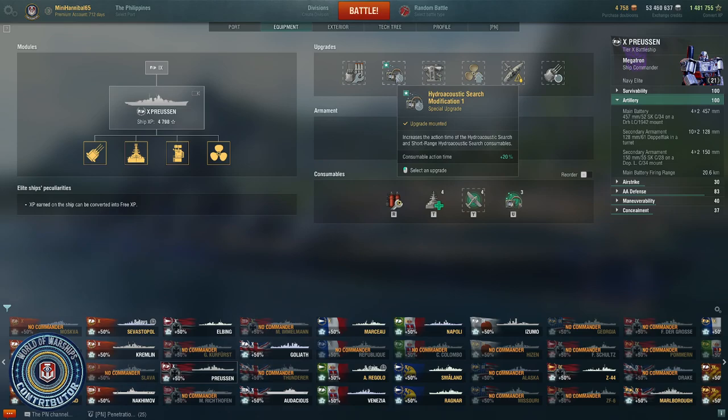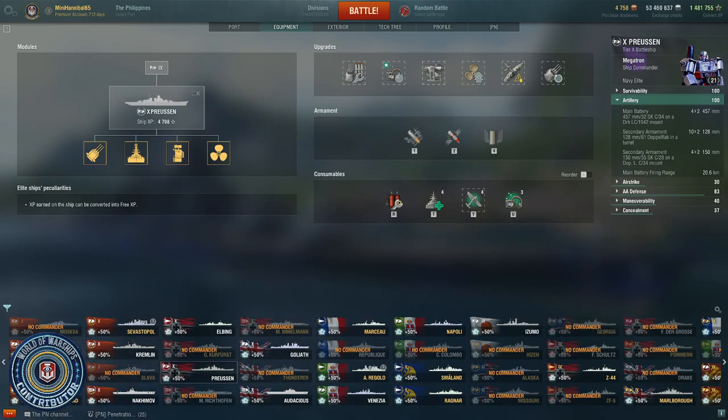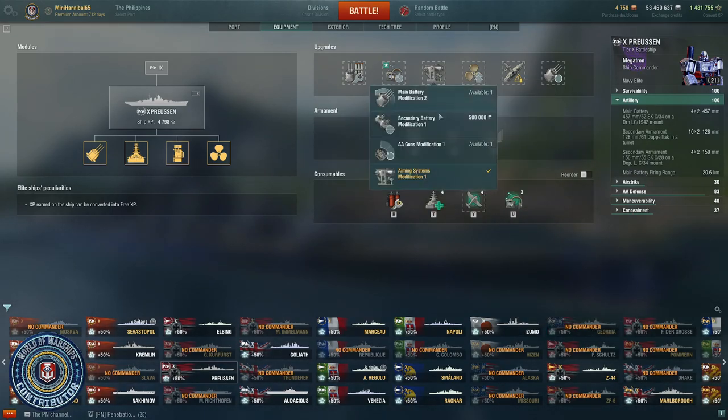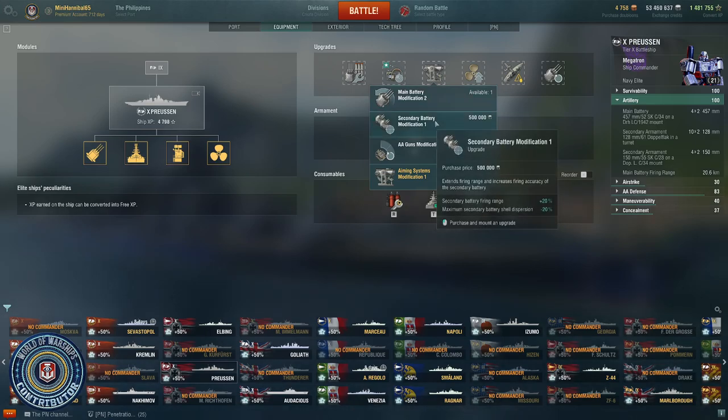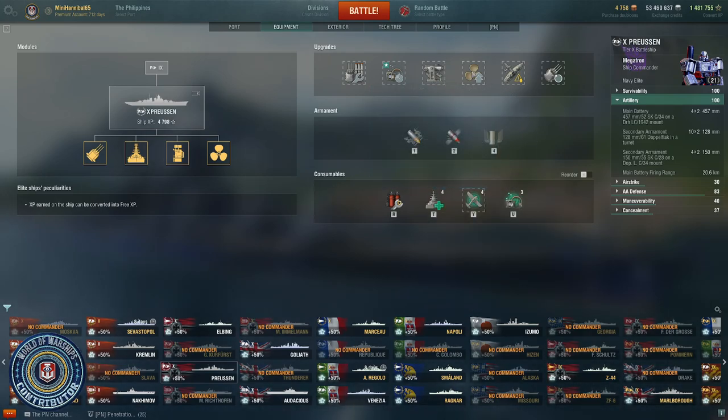In slot two, you want to take the Hydroacoustic Surge to get your consumable action time up 20%. Combined with flags, this gets me to 158 seconds — more than two and a half minutes of Hydroacoustic Surge at a time. In slot three, because I'm doing this as a hybrid build, I am not taking the secondary battery range increase. Instead, I'm taking Aiming Systems because that 7% main battery shell dispersion reduction is critical, and you still get the 5% increase to secondary battery range.